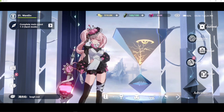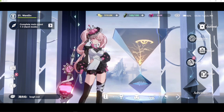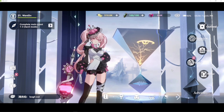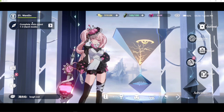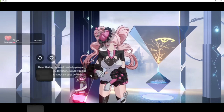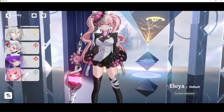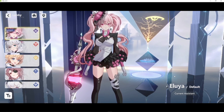First and foremost, we'll be starting off with the UI. My initial impressions of the UI is very clean, very straightforward. Clean as in all the details are on the side — I hate it when they clutter the middle with all the UI details. The main menu is very clean; I like the presentation. You have your account information, and you have Eluia here as your assistant. You can change the assistant just by clicking and selecting whoever is in your roster to your liking.